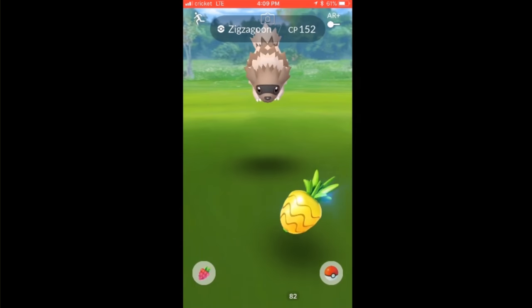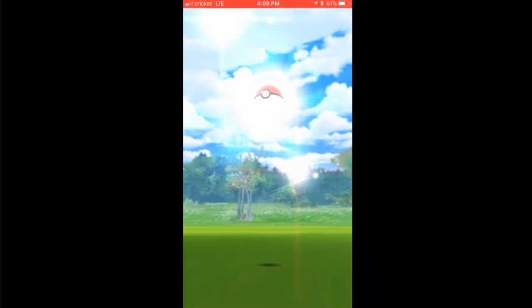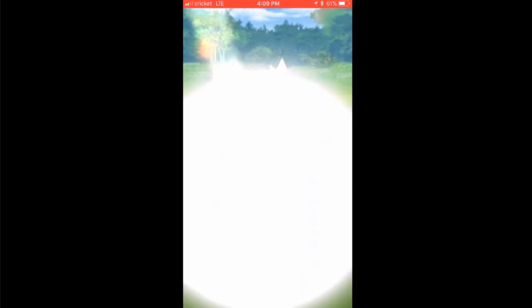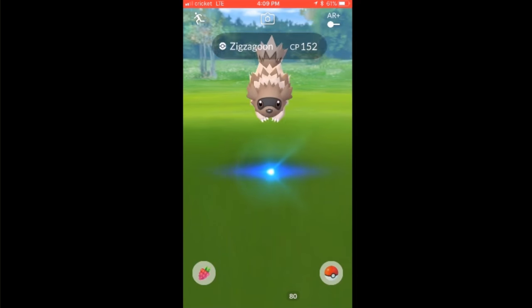If you want to do the berry quest, just use a Pinap or Nanab berry, and don't do a curveball so it'll pop out. Then you can use another berry and do another catch with the same Pokemon — you don't have to keep looking all the time, it counts towards your berry total in that encounter. That's about all the tips I have — I hope it helps, and I do have another video with Mew under a truck.